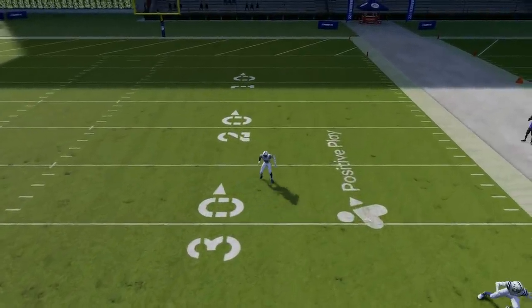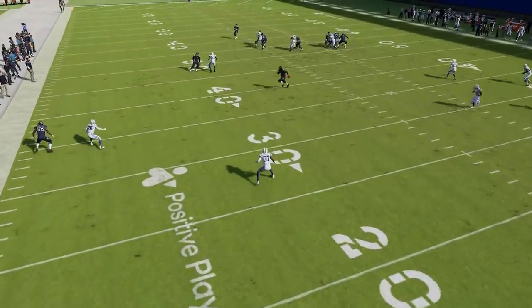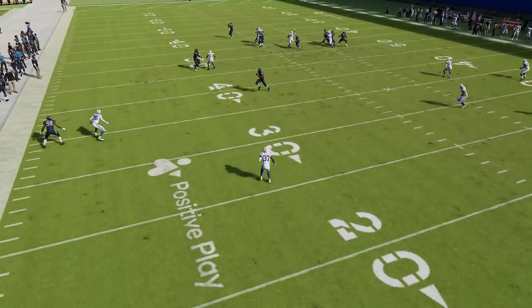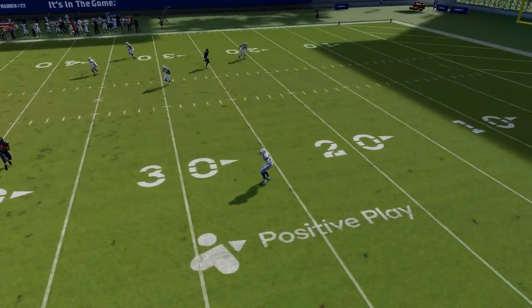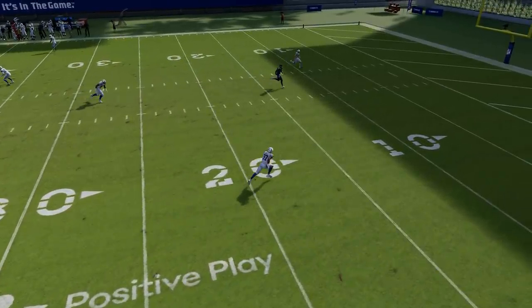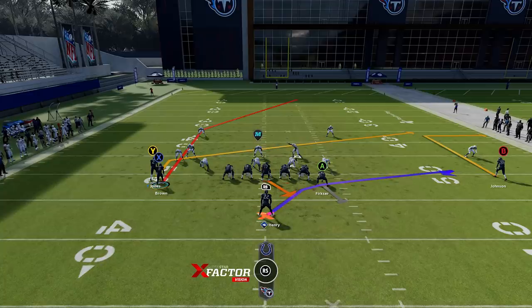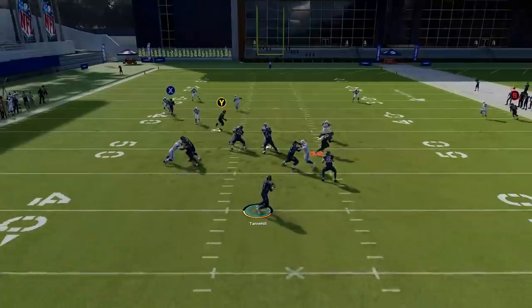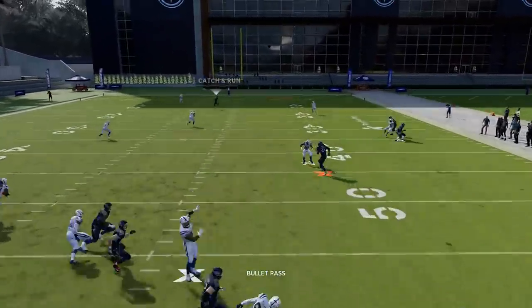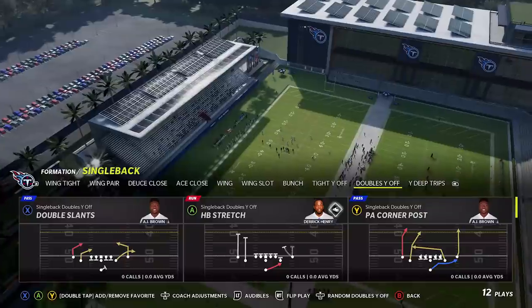Watching the replay, it's really all about the 10-yard out. For whatever reason it really stresses the near safety out. Look at how far apart the Cover 2 safeties are — about 20 to 30 yards of separation — and there's also a depth issue because one safety isn't dropping back as fast as the receiver is sprinting behind him. AJ Brown is only 91 speed but this is a very easy one-play touchdown against any Cover 2. A bullet pass leading away from the safety is pretty much all it takes.